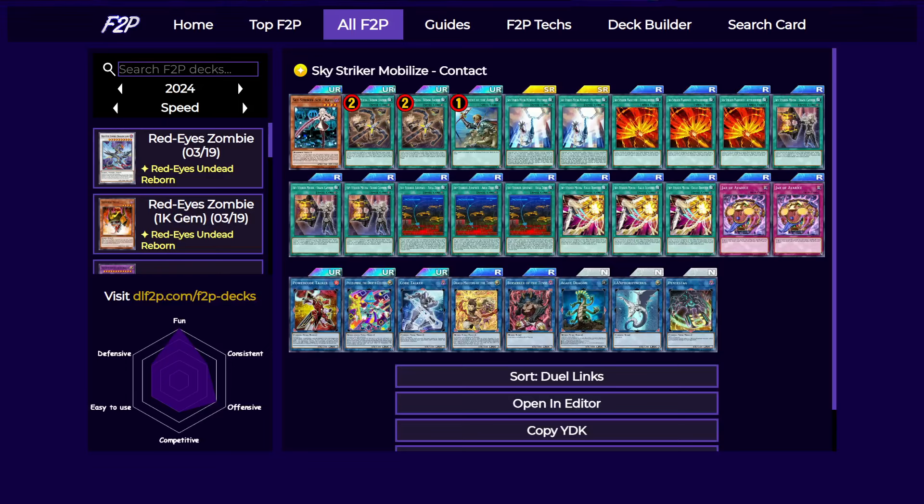Welcome to Deck Analysis and Testing. Today we're looking at Skystriker. Skystriker is one of my favorite decks. My favorite thing to do in Master Duel is to blind second with 36 spells in a 40-card Skystriker deck.